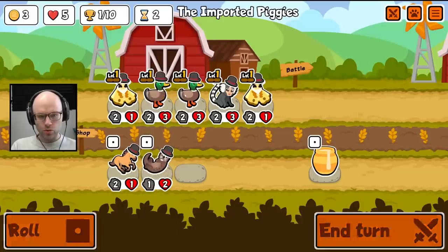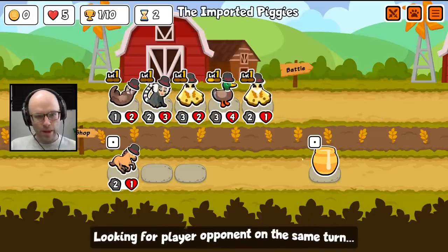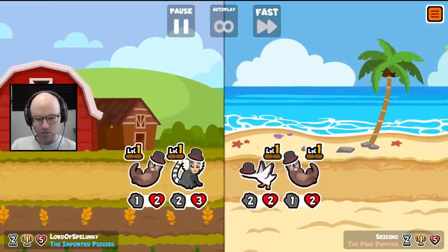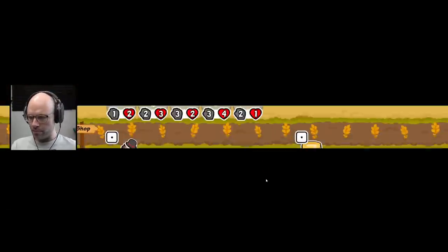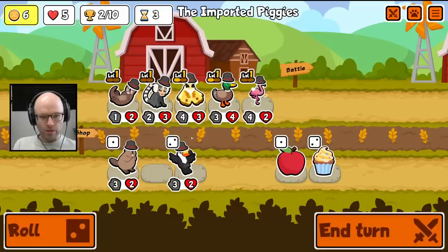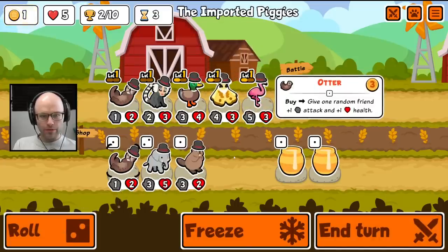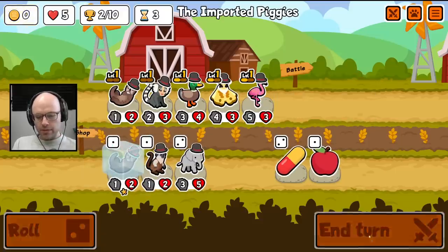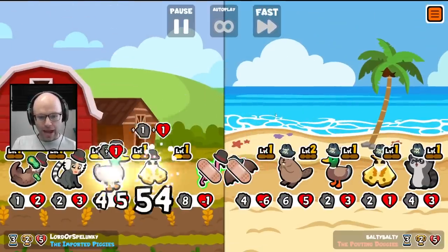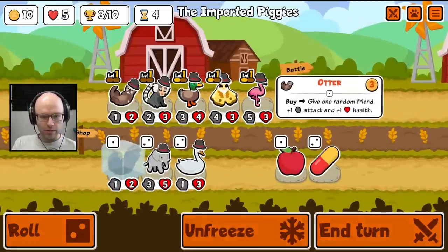Now you come to the front as anti-moth. Give me a flamingo because we can pill it later — it's good stats and we can pill it later. We're going to have to wait for our level. I don't think it's a death sentence to not get a tier three on turn three. But I think we absolutely need to have a tier four on turn five.